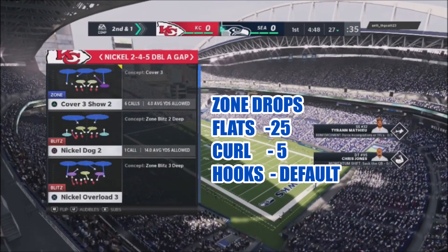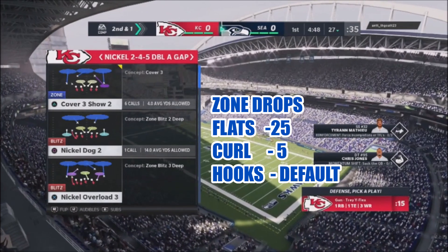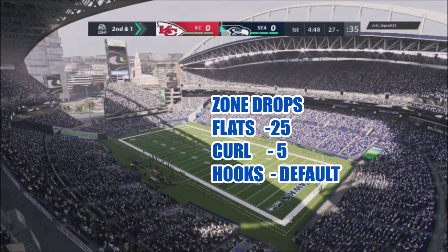For my zone drops, I'll put my flats at 25s and my curl flats at 5. I don't really do much with my hooks — I'll leave them in default.